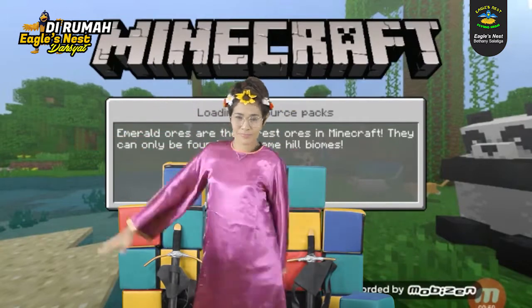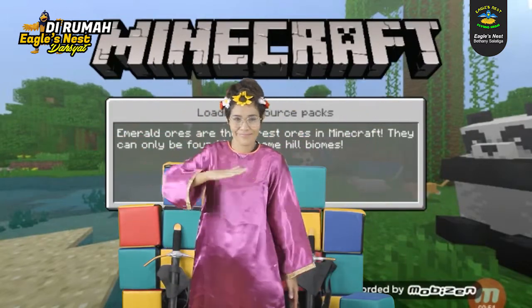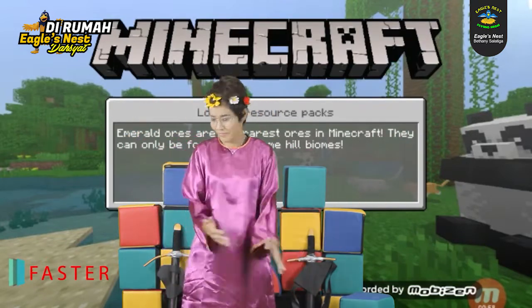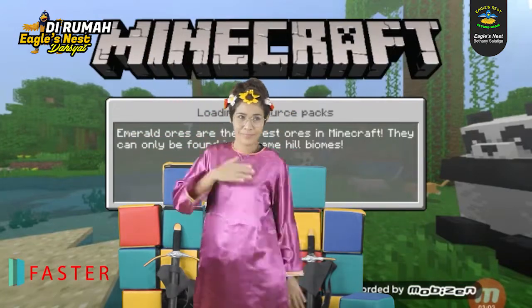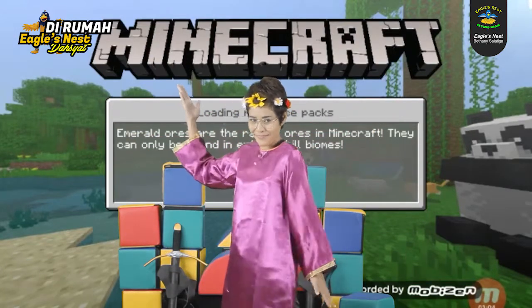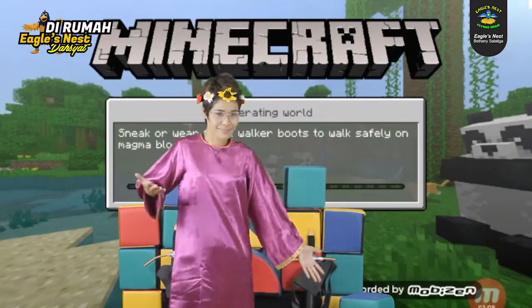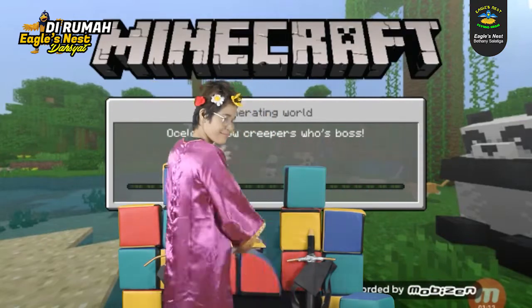Kita akan melihat macam-macam karakter ikon dari game INCC ini. Yang pertama, Kak Bob memberikan pemberitahuan bahwa ini adalah karakter yang bernama Faster. Faster ini selalu bergerak cepat, memindahkan balok demi balok untuk menyusun kestor. Dan Faster ini sangat cepat sekali gerakannya. Inilah Faster.